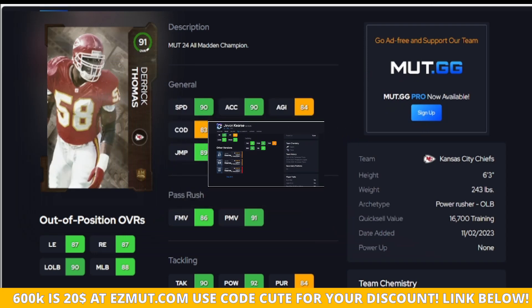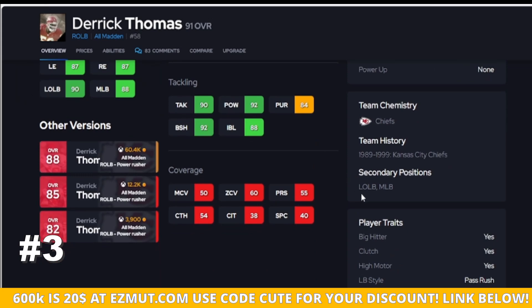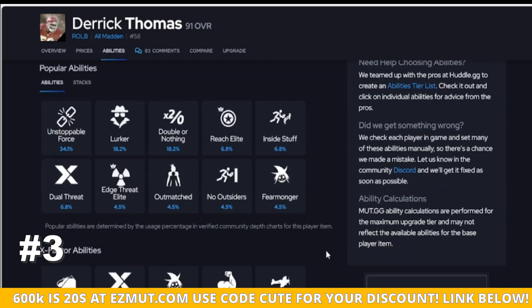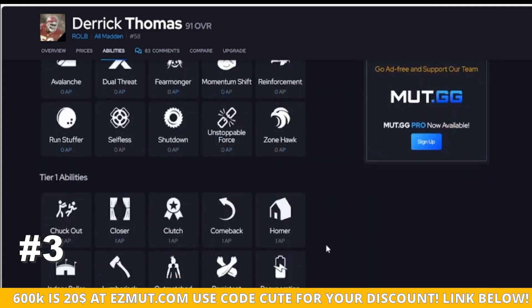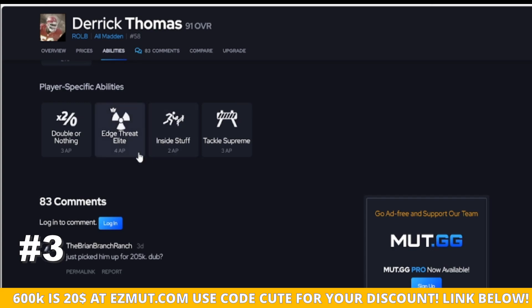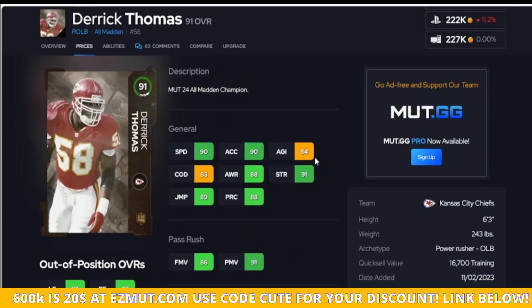Derrick Thomas is here — 90 power move, good speed. Why do I like him better? His 90 strength hits the threshold you want. You can move him wherever you want and his traits are great. I like his traits a little better and his strength is better. Esther Elite is complete trash — please do not put it on him. Save your AP; instead put those 4 AP on Lurk Artist, Pick Artist, stuff like that. Inside stuff is sweet — put it on that, not on this guy.